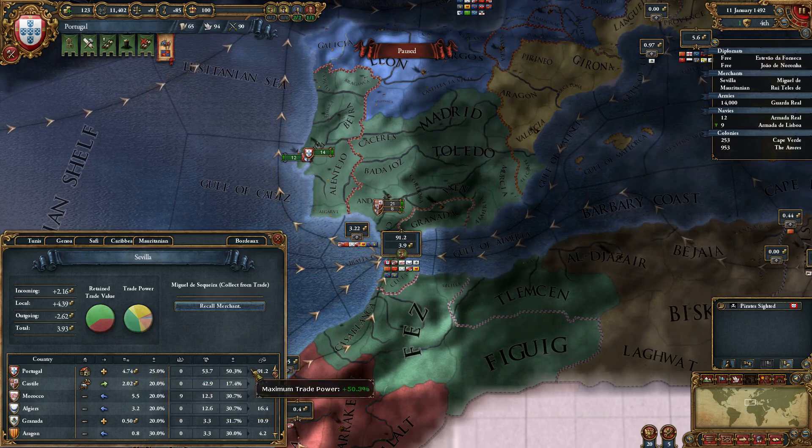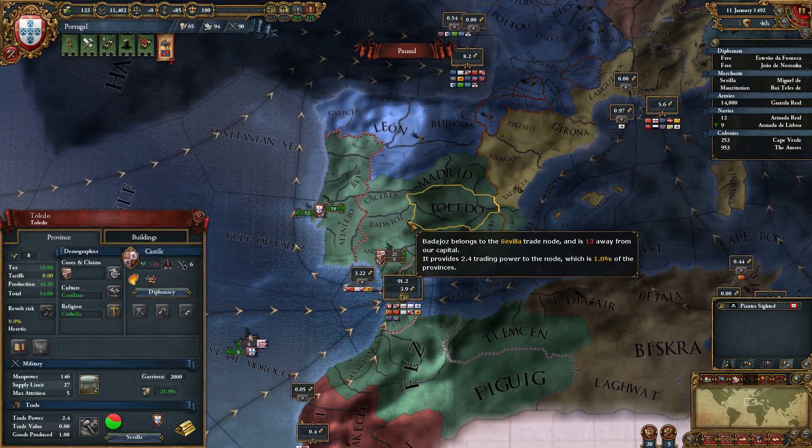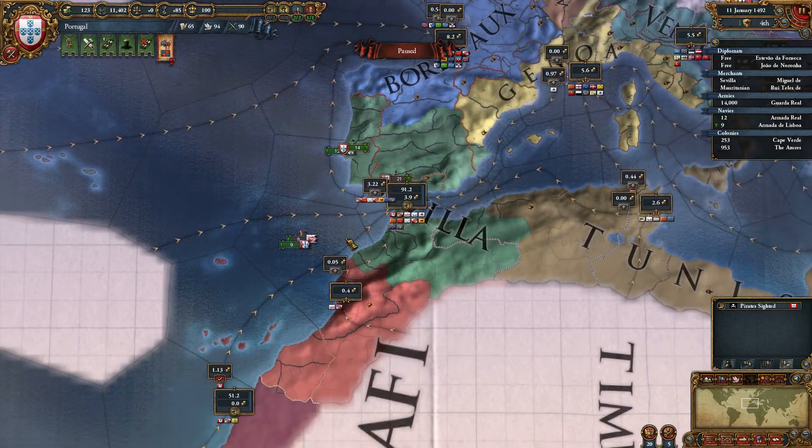In general, embargo people who have a lot of power, but be cautious — it can cost you trade efficiency if they're not your rival, and setting them as a rival hurts your relationship. Thanks for watching. See you again soon.